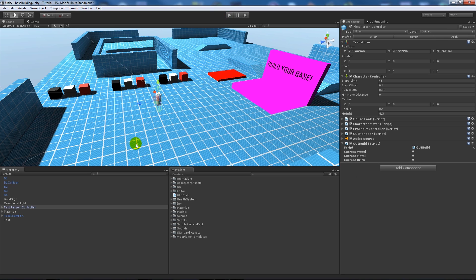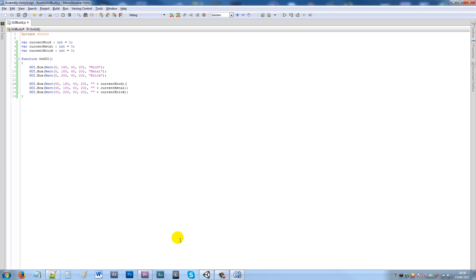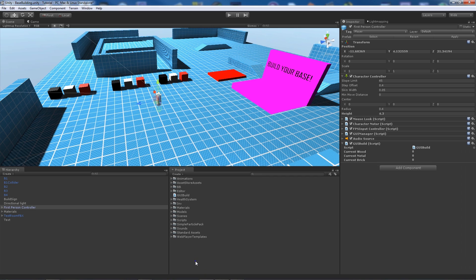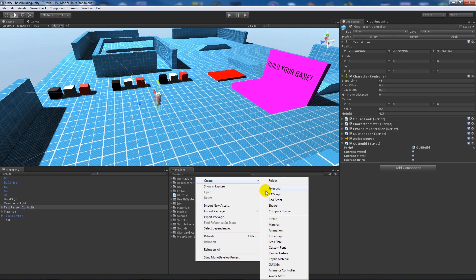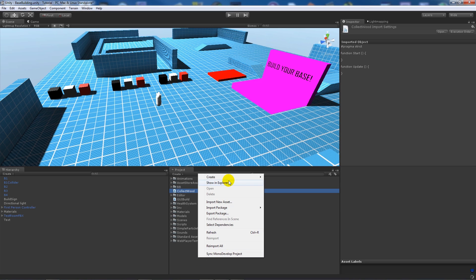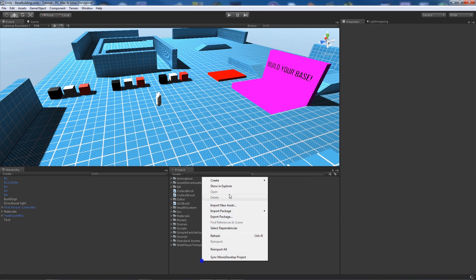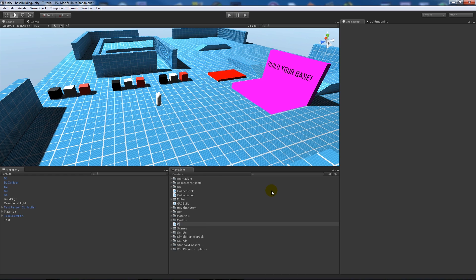That's a simple GUI to display our resource counts. Now we need to be able to add to these values when we collect items in the scene, so I'm making three new scripts: CollectWood, CollectBrick, and CollectMetal.